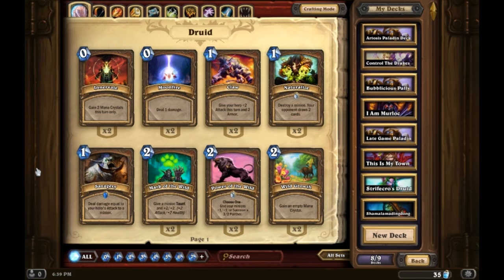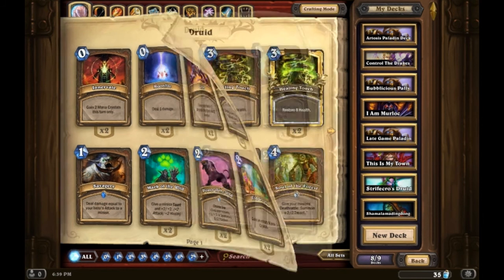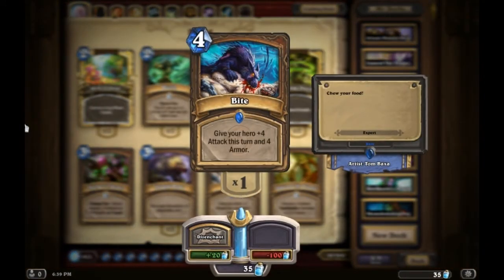Druids also have cards like Claw, which gives your hero +2 armor and +2 attack that turn. Combine that with your hero ability and for three mana you can deal three damage to something and have three armor — so you don't even take damage from the minion. There's also a bigger version called Bite, which gives you four damage and four armor that turn. Coupled with your hero ability, for six mana you can deal five attack to something and have five armor — removing decent mid-sized minions, or dealing that extra damage to the enemy hero's face if you need to finish them off.